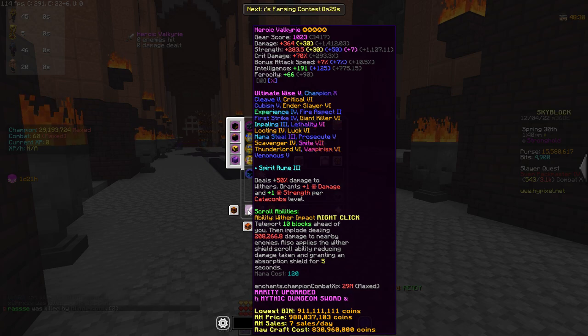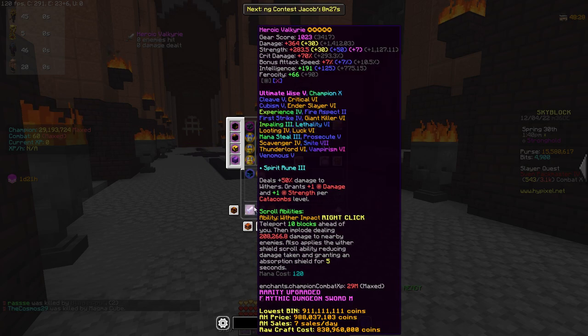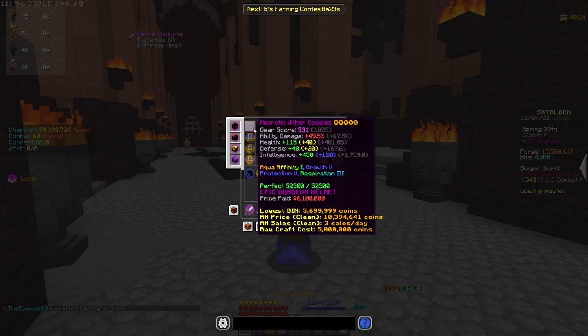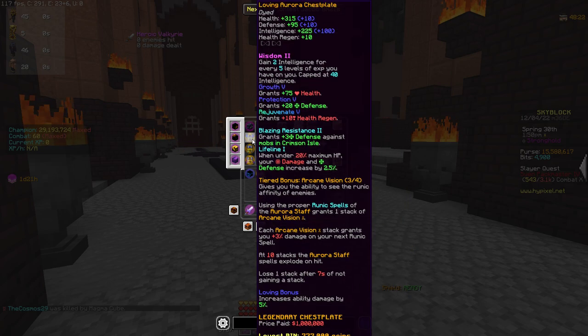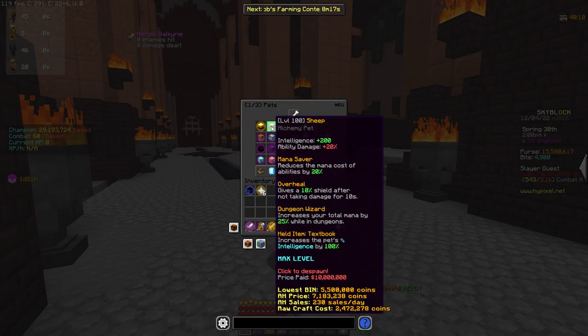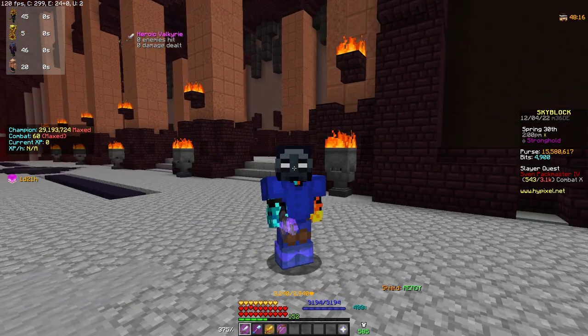I have a heroic Valkyrie — don't mind the Valkyrie, I use it for other things, it's just kind of as a hype weapon. I also have wither goggles with aurora armor, and a level 100 sheep with a textbook on it.